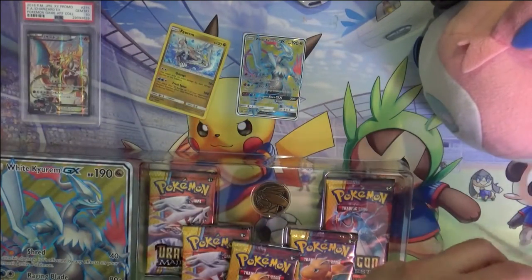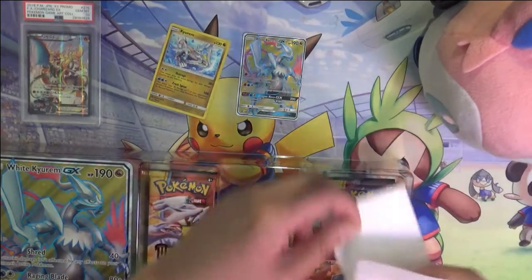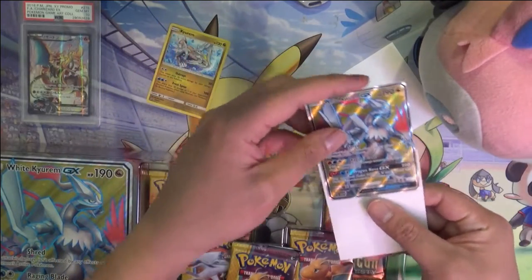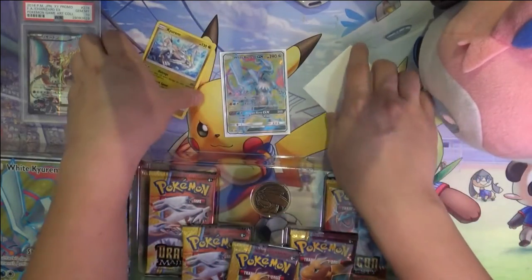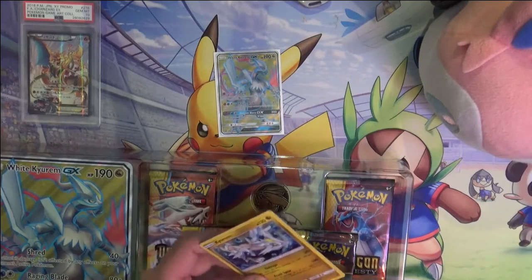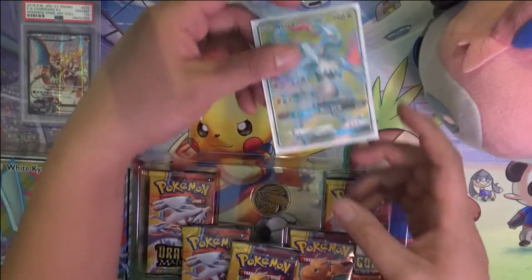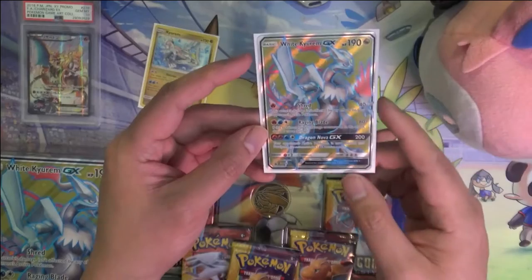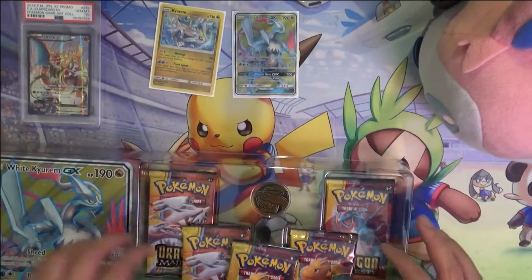This White Kyurem — I always felt like this card had some potential, though I'm not aware of it being too prominent in the metagame. For just one fire energy it does 40 damage that isn't affected by any effects on your opponent. And the Raging Blades attack needs three different energies — fire, water, and colorless — but if it has any damage counters on it, it does 160, which I feel like could be very viable.